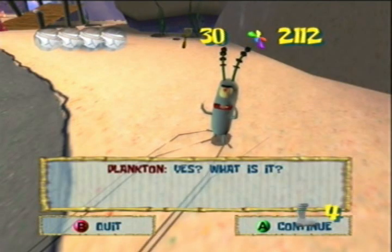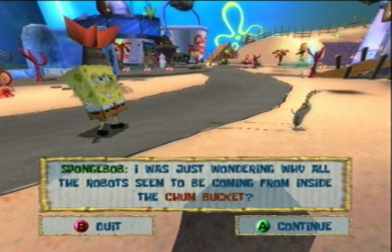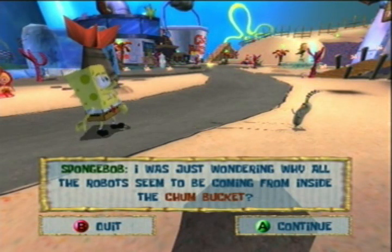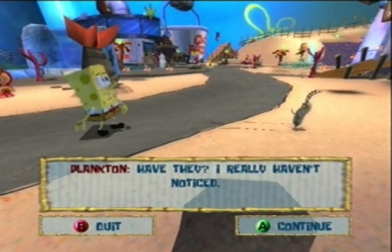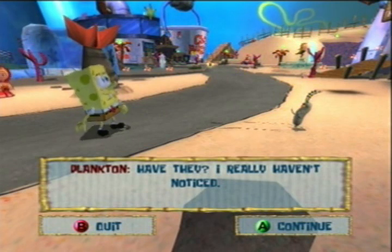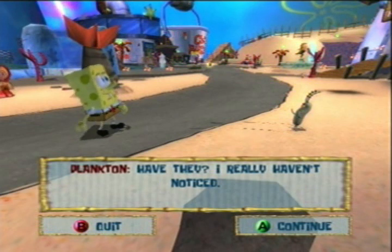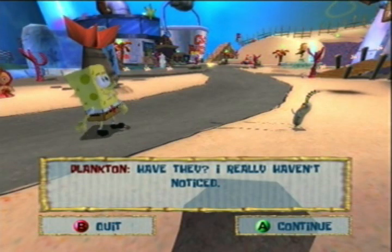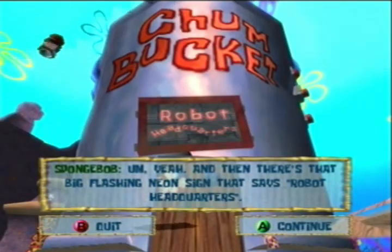I was just wondering why all the robots seem to be coming from inside the Chum Bucket. I really haven't noticed. I think I'm not sure if I'm going to include the movie theater in this since I think it's a 100% run. I mean it is concept art and it's something you can do, but the shiny object grinding required would be all off screen. It would be like a little extra after I beat the game, or maybe I'd do it before the final battle. Definitely do the grinding off screen though — you need a crap ton of shiny objects. And then there's that big flashing neon sign that says Robot Headquarters.